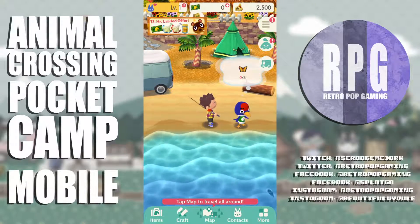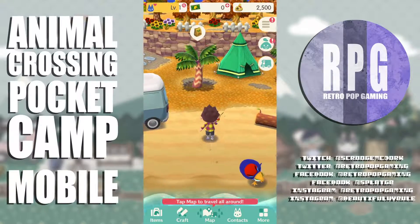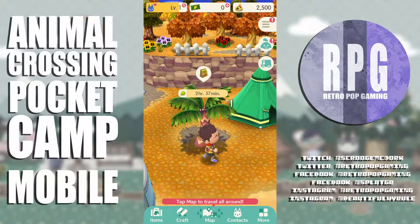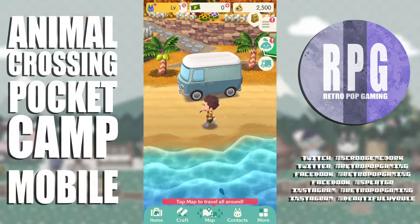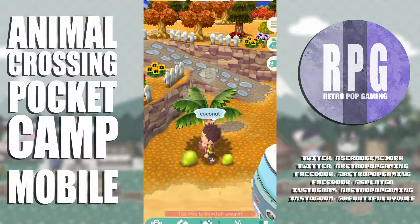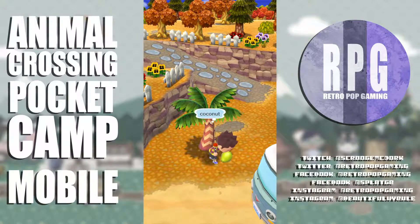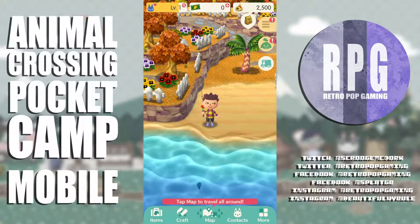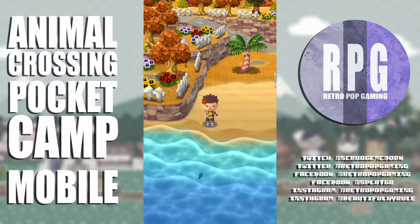He wants me to use fertilizer to grow more fruit immediately — no thanks. I'm good, I'll just take what's here. I don't think I'll be rushing this game at all. I don't have many games on my phone so this is kind of perfect for me — check in once in a while.